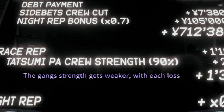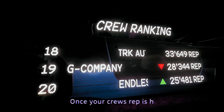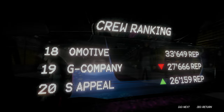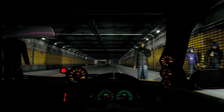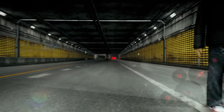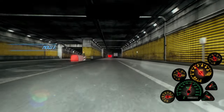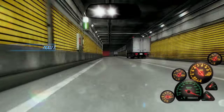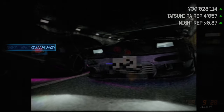The gang strength slowly gets weaker with each loss until you can fight SK, and as you can see we're getting there — getting close to taking over Tatsumi. This kid wanted to run it back, and you know what happens to kids that want to run it back — they get gapped. Look at this dirty bastard trying to pit me into the wall. With this build you're not going to overheat, you can just NOS all the way out — race over, rep higher, money higher.